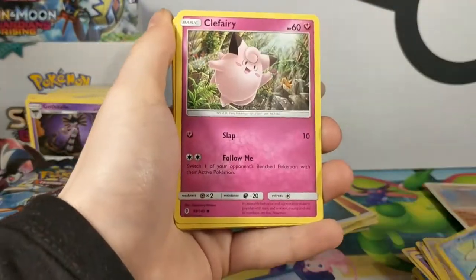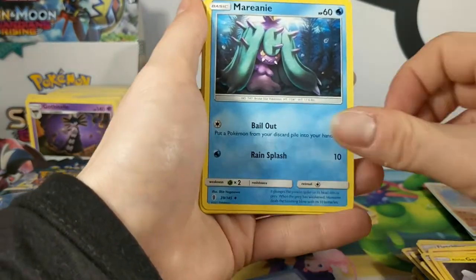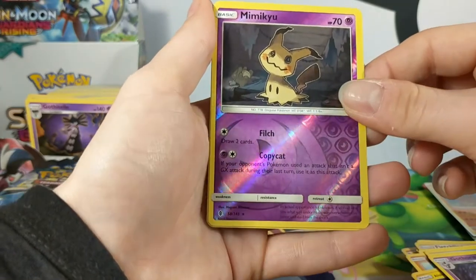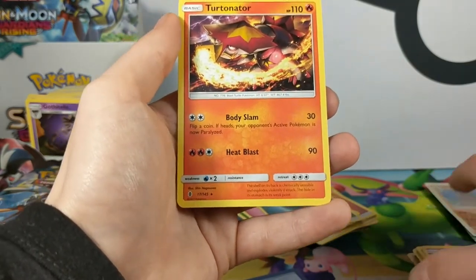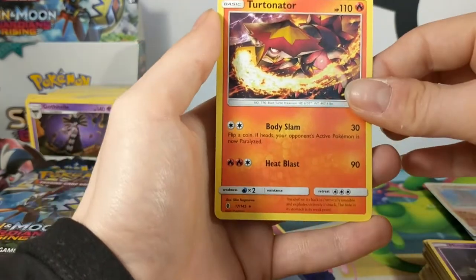We have the Nellite, Clefairy, Rockruff, Barboach, Geodude, Merini, Field Blower, Gothita. Another Turtonator — and for this box battle I get to use the Turtonator if I want to.